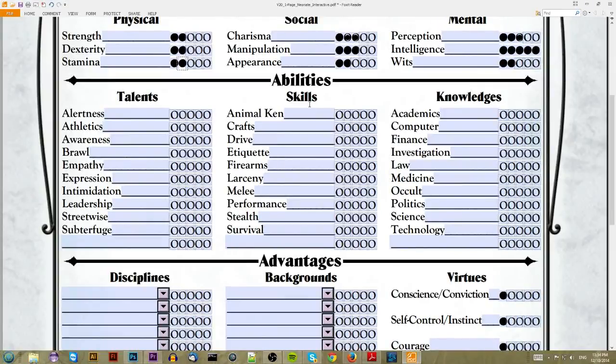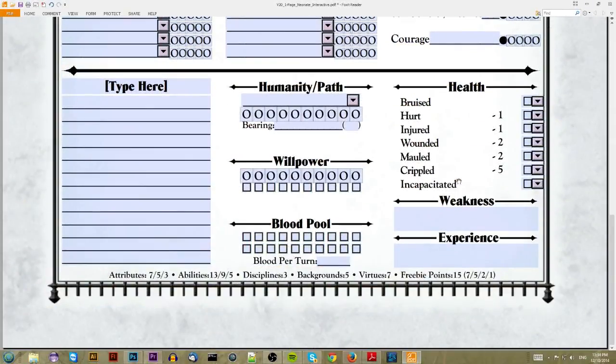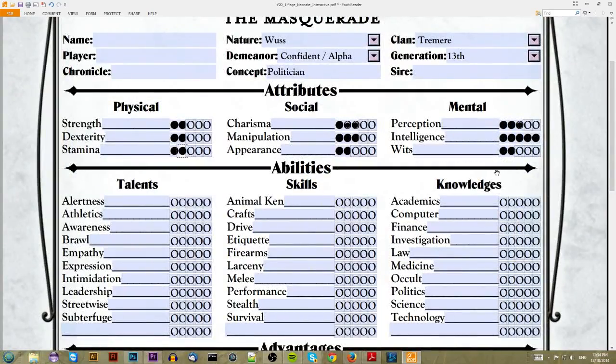Now we move on to Skills, Talents, and Knowledges, which I believe is 13, 9, and 7. We'll put 13 points in Knowledges, 9 in Skills, and 7 in Talents.